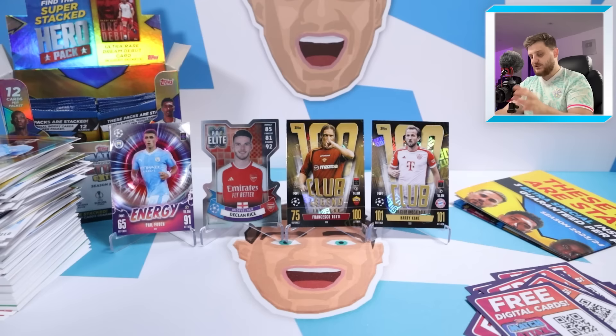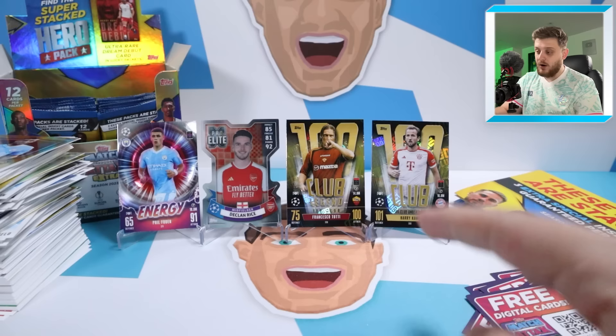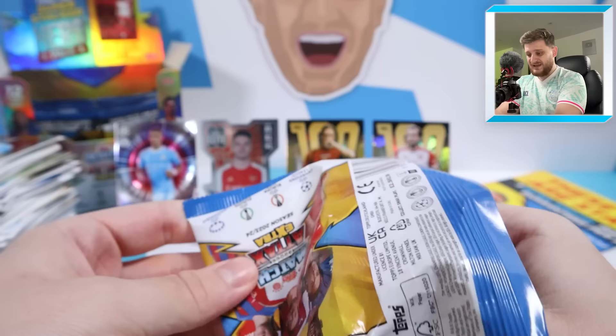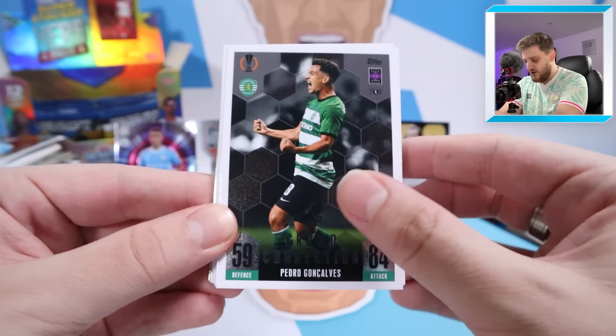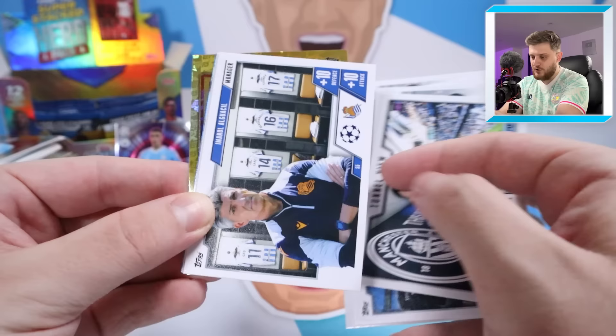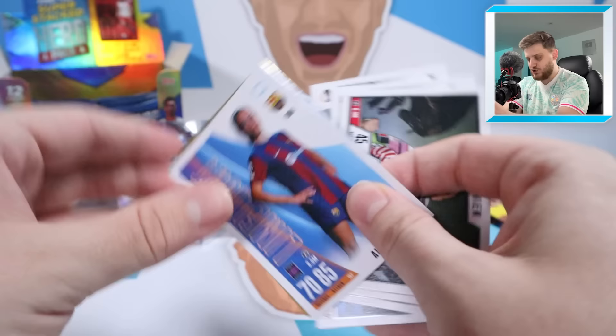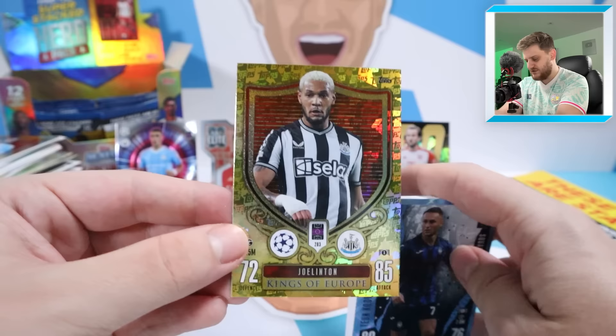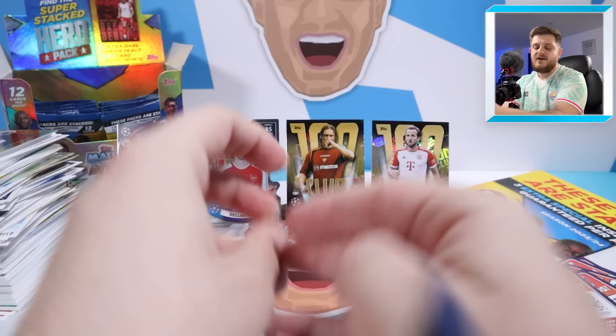The Phil Foden energy card came out of nowhere — that is the box hit right there! It looks amazing. It's great to see fresh faces on these energy cards. We opened so much of the Match Attax collection released in August, so this Extra collection brings new players and fresh faces to the beautiful energy card designs. Phil Foden for Man City, with Mateo Kovacic Kings of Europe at the back — a nice Man City theme to that pack.